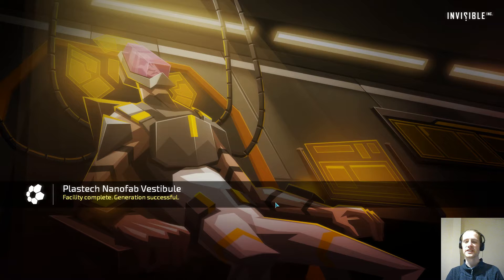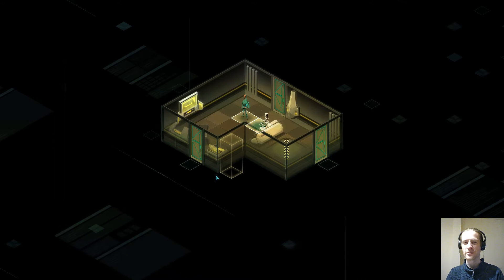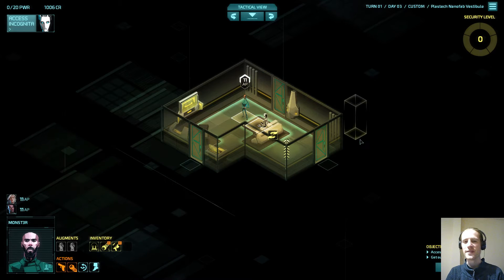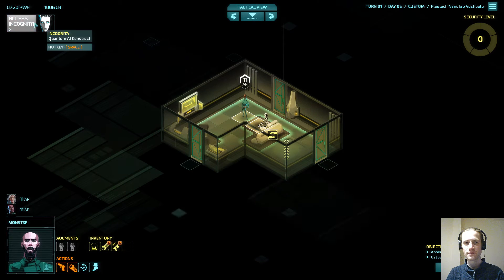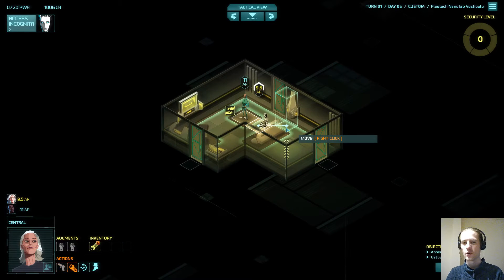Because we're playing with the Contingency Plan DLC, the end of Day 3 is not the end of the campaign — that doesn't lead us to the final mission immediately. We'll have the Contingency Plan special missions and then two more days of the campaign, so we do have plenty more time to acquire other upgrades like incognito upgrades and augments.